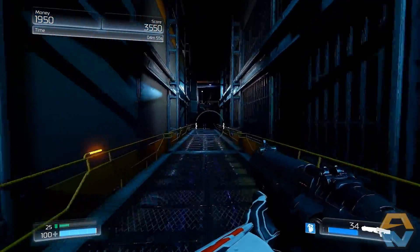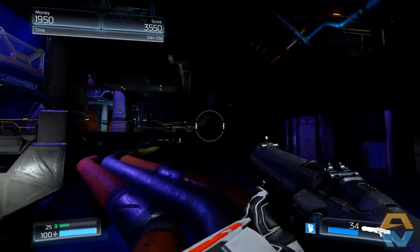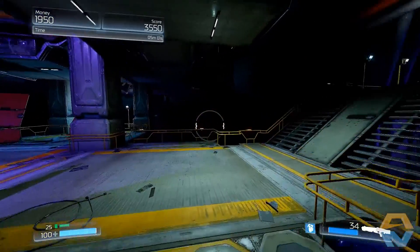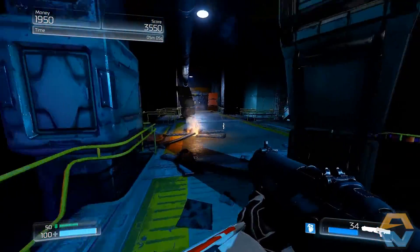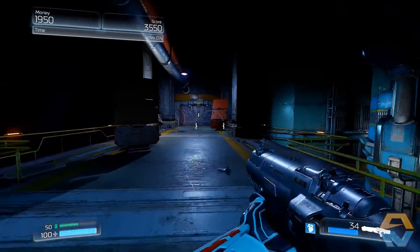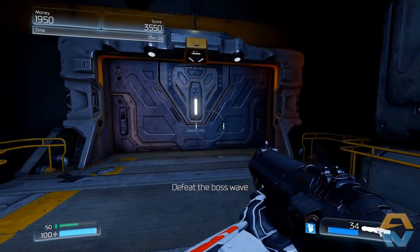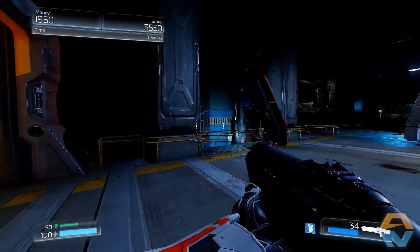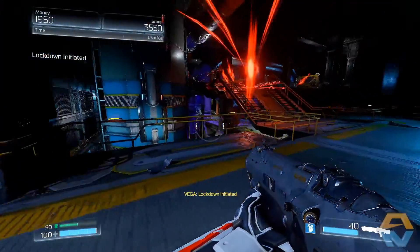I guess we're going to head back this way and see what's over here. Let's head through here and grab this armour. We've got armour here for 500 points. Defeat the boss wave — lockdown initiated. Oh boy.